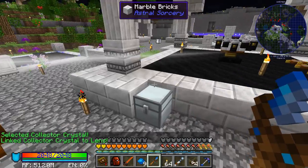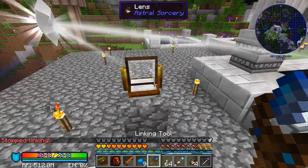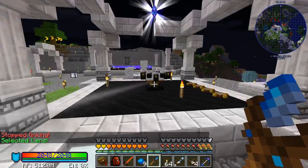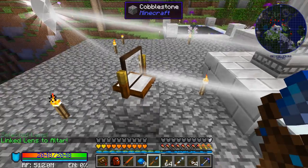It's still linked with the altar as well. I don't know how to stop it from linking to something without destroying it. But now we can link the lens to the altar, and you see the lens will turn toward the altar and direct the starlight toward it. That just demonstrates how you can use these lenses.